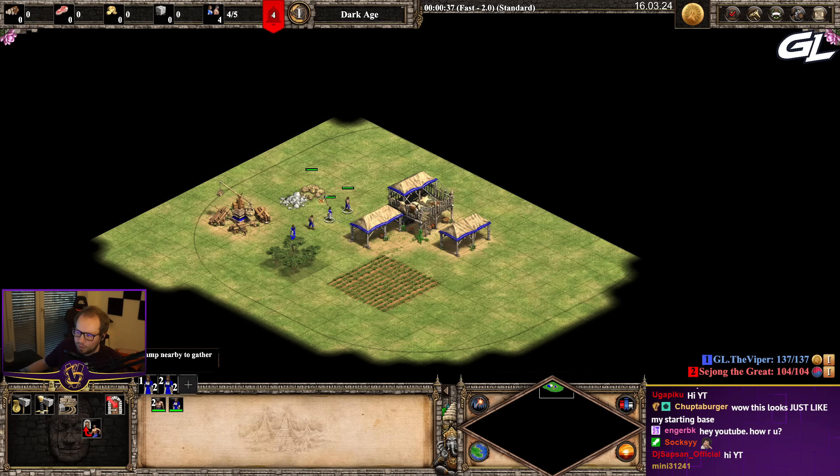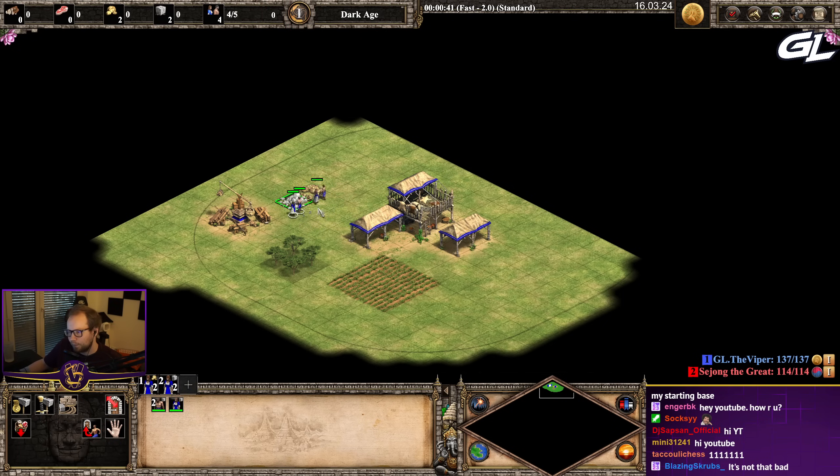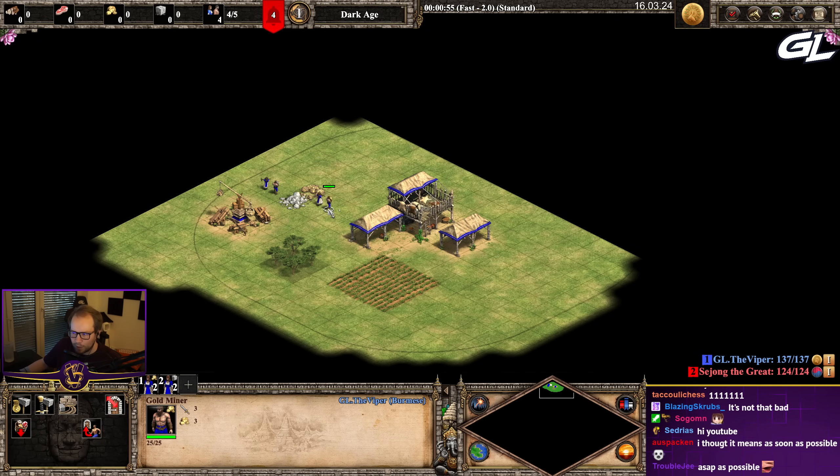First of all, you can see my stockpile right now — it's all zero, zero, zero, zero. These two villagers are carrying gold; we have six gold and we have four stone.